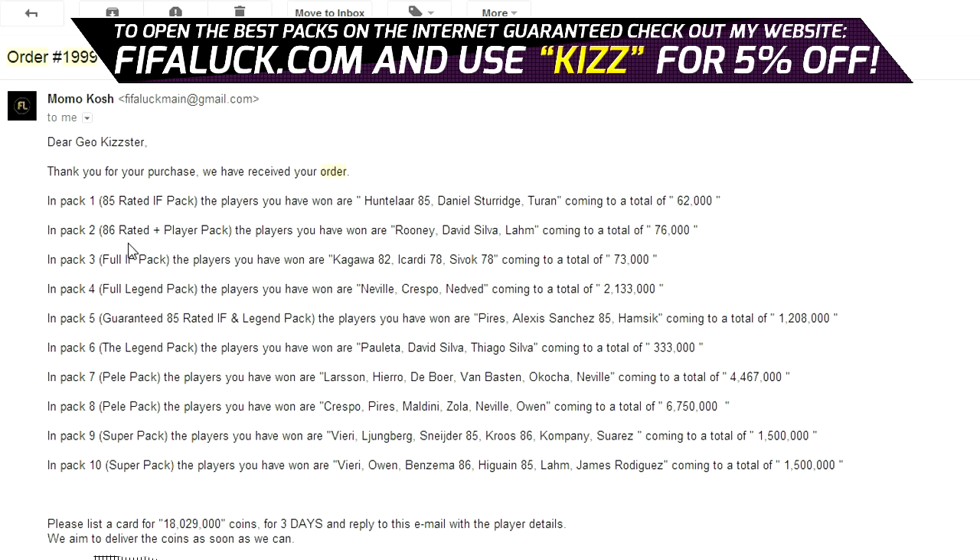Now in the second pack, the 86 rated plus player pack, we've got Rooney, David Silva and Lahm. That's a decent pack — some high rated pulls. And in the third pack, the full in form pack, we have Kagawa Inform, Ikadi Inform and Sivak Inform, for a total of around 90k — not bad.